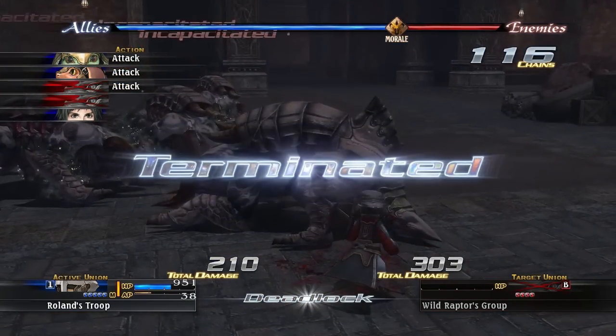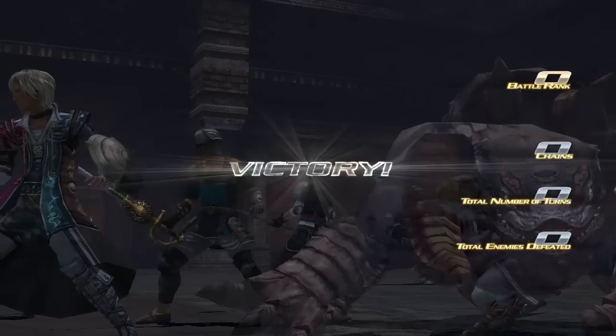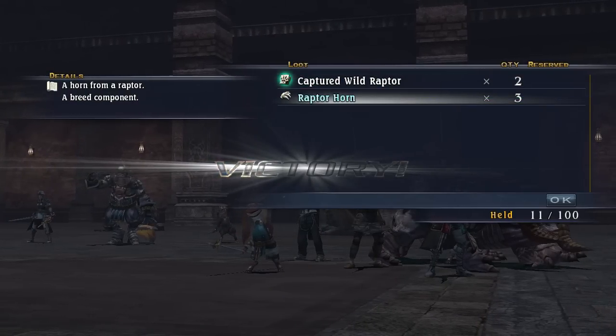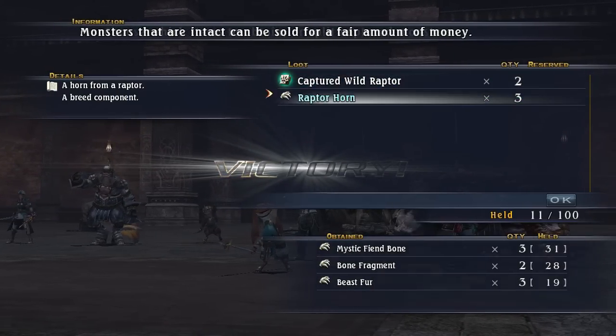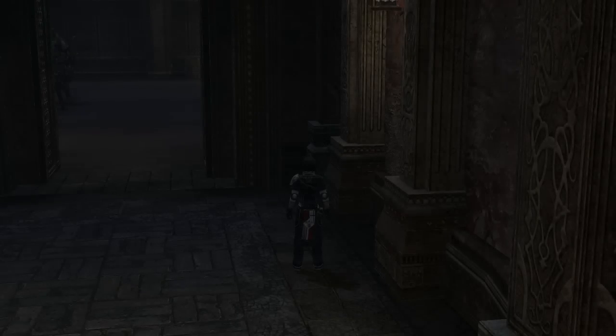This group is so bad unless they're using Mystic Arts, which I suppose makes sense considering that's their entire job. Got more Raptor Horns. We've got so much Beastfur and crap that I don't feel like splitting those. I don't think he's gonna aggro from all the way over there, so we'll make a new hard save.